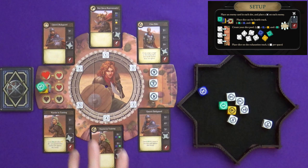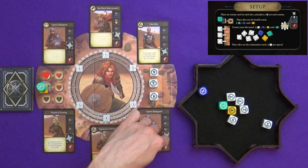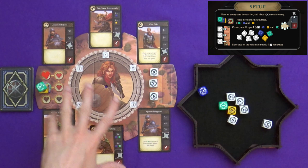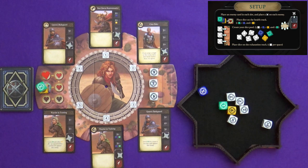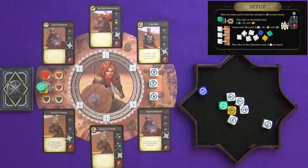I will mention up front that the first edition of this game has a fairly significant misprint — every single card has got its damage tracker starting space just above the wound, which is not what it's supposed to be. It makes the game significantly harder. If you do have a copy from the very first edition, it's still playable, but if you contact Renegade, at the time of filming they are offering replacement decks, which is what I have here.